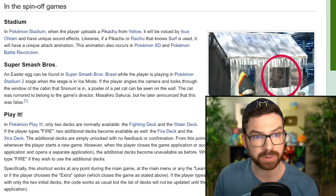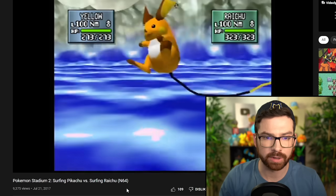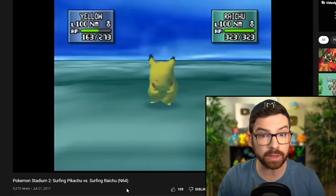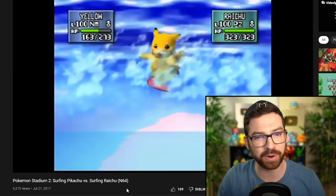In Pokemon Stadium, when the player uploads a Pikachu from Yellow, it will be voiced by Ikue Otani and have unique sound effects. Likewise, if a Pikachu or Raichu that knows Surf is used, it will have a unique attack animation. This animation also occurs in Pokemon XD and Pokemon Battle Revolution. Raichu's surfing — oh, he's surfing on his tail, like Alolan Raichu. Pikachu gets a surfboard. That's cute.